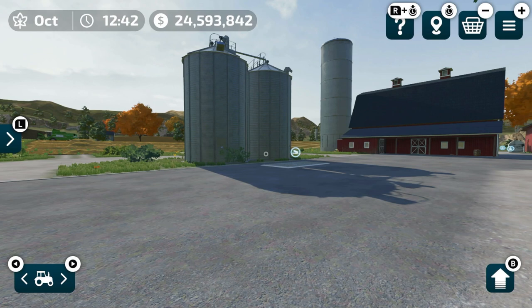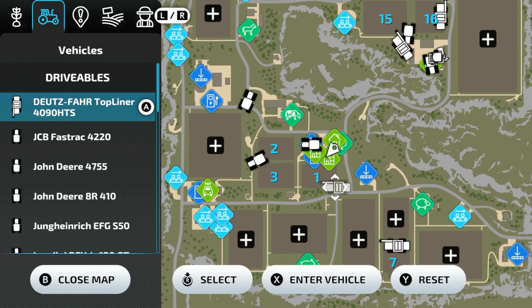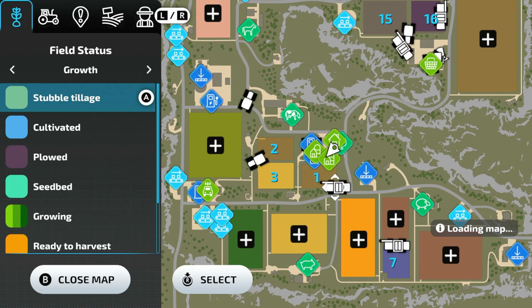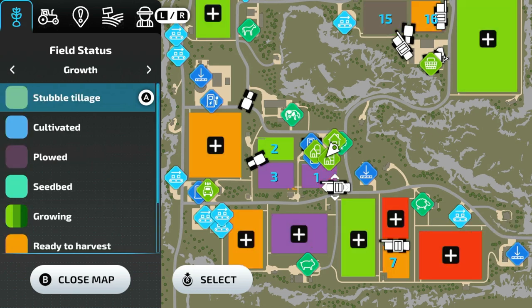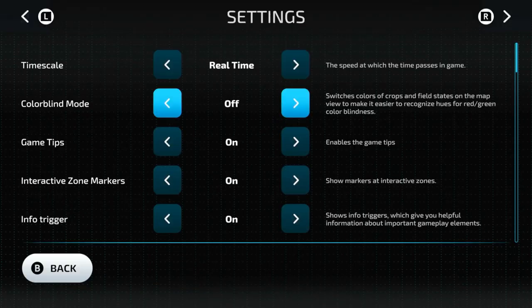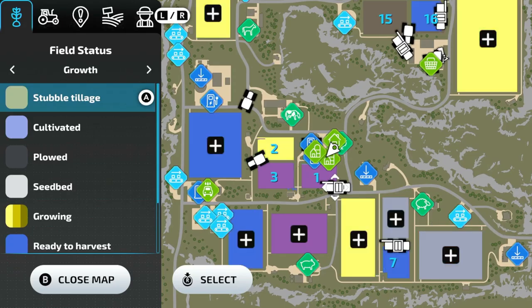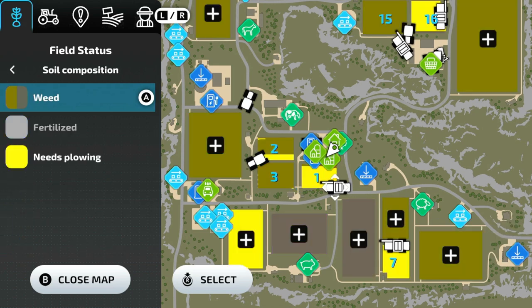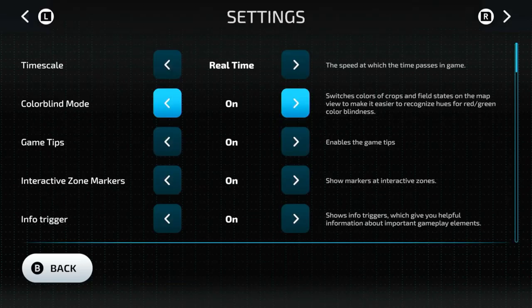The next setting is colorblind mode. If we go into the map, you can see everything's very colorful with lots of different colors. If we go back into the settings menu and turn colorblind mode on, it's going to make it more friendly for people that have colorblindness. You can see it adjusted the colors — a little bit blander, but it makes it easier to see, and all the crops are going to be a little bit more friendly. We're going to turn that back off.